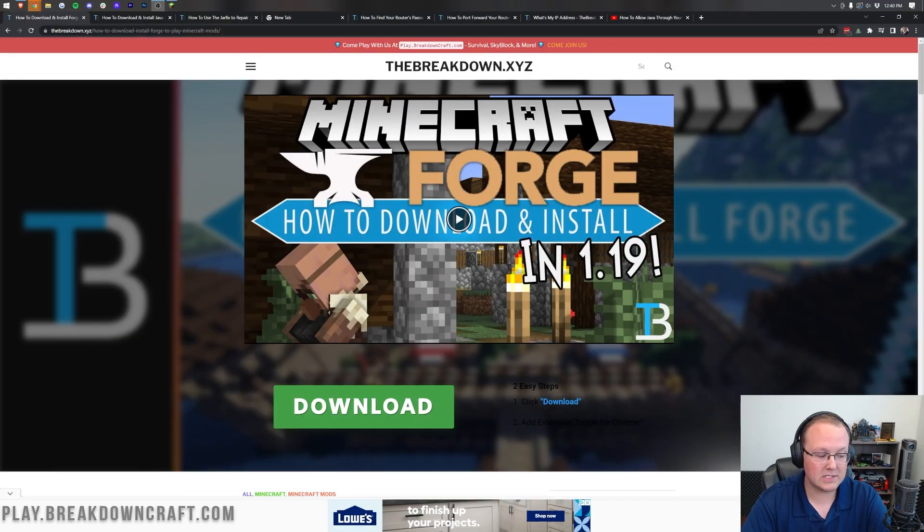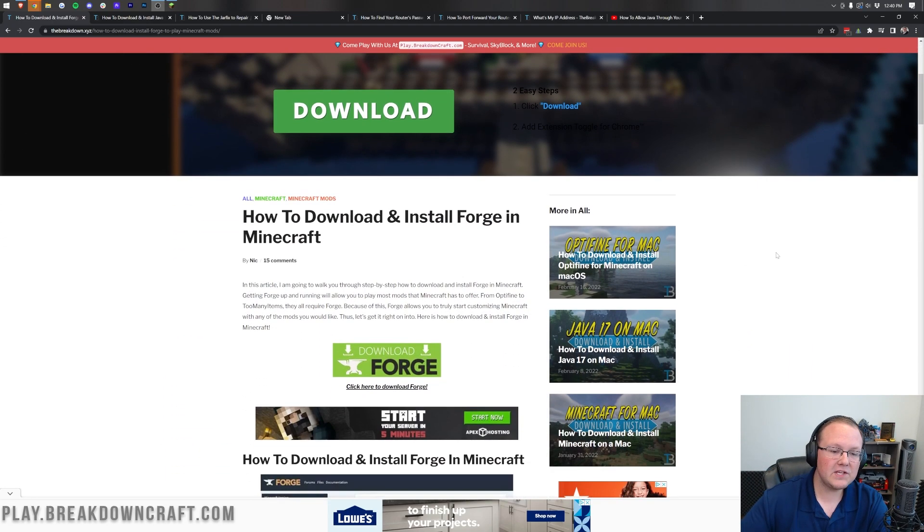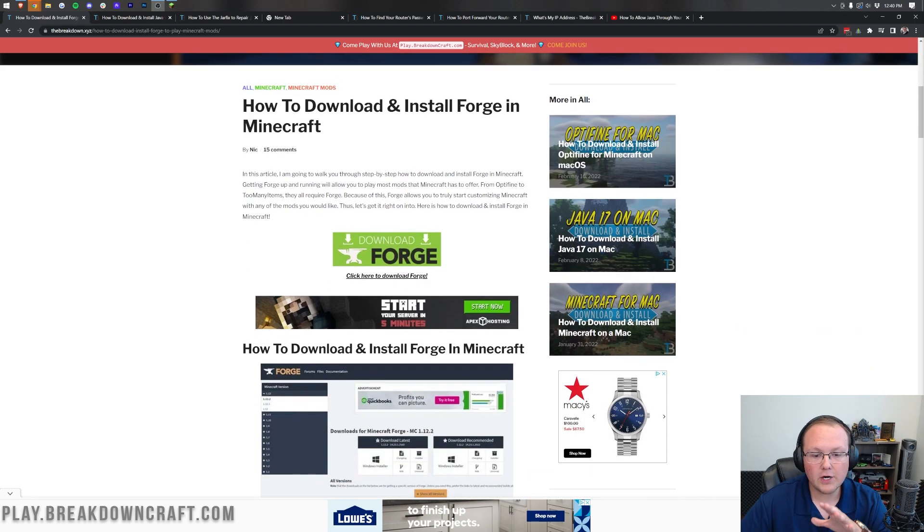If you want to start one yourself on your own computer, the first thing you want to do is go to the second link down below. That's going to take you to the Forge tutorial on our website — this is for how to install Forge locally, which you need to do to install mods for single player, and your friends will need to do that as well. Once you're there, click on the Download Forge button.